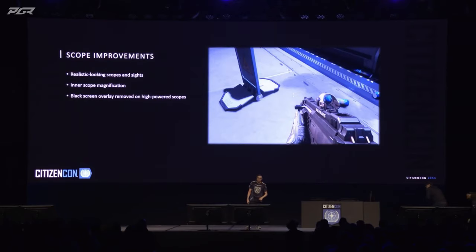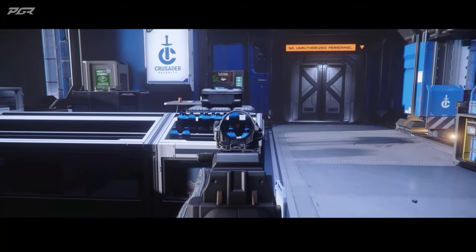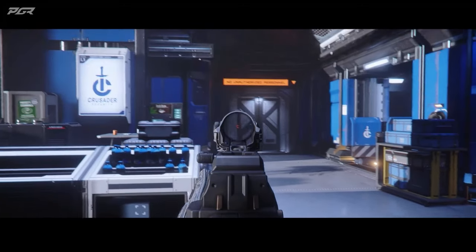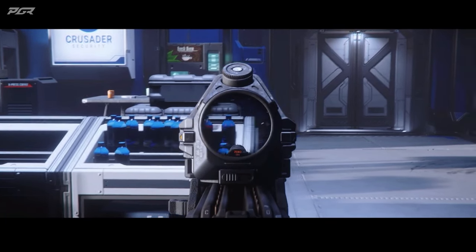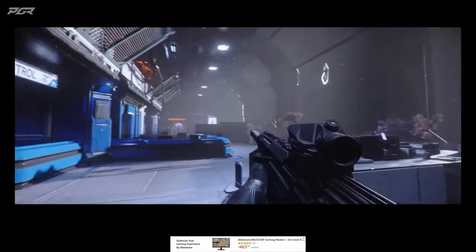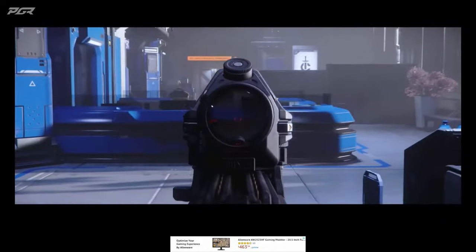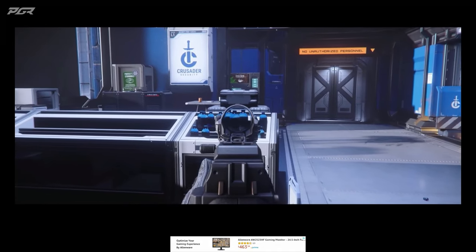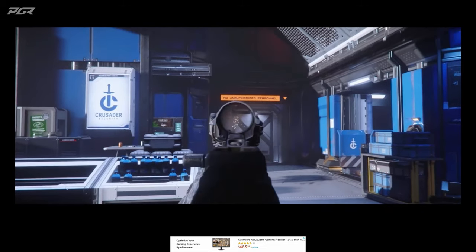Scope improvements — to get our optics up to the level of modern FPS games, we have zoomed-in optics in the center, and things like parallax, just like you'd see in real life. All our sights and scopes have been overhauled to be more realistic — we have parallax, pin cushion distortion, and things you'd expect from having a real scope. It differs manufacturer to manufacturer: some things are purely digital, some are purely physical. So if you get hit by an EMP grenade, or you're using something like a television sight, your optic would turn off.